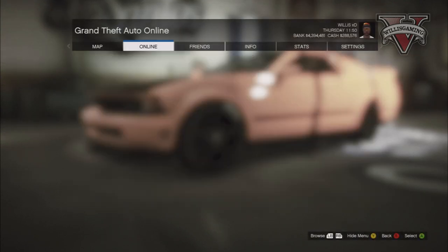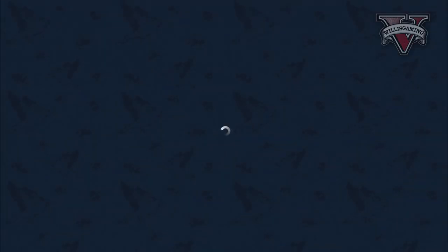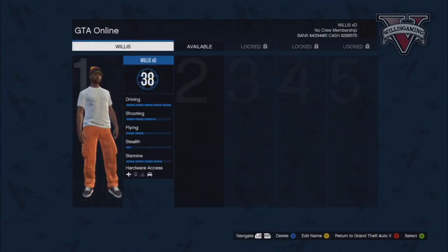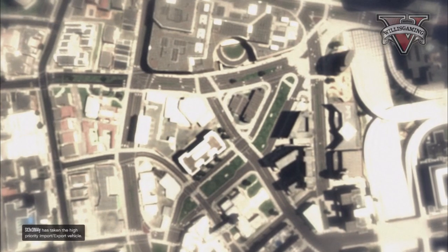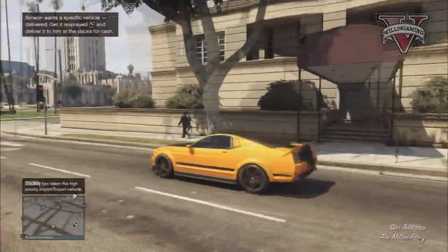Go to online and swap character. Make sure you do this really quickly otherwise it might not work. When it's loading up, make sure you choose the same character you did the glitch with — don't choose anyone else otherwise it won't work. As you can see I'm choosing my level 38 character. It should then spawn you back down on the ground next to Los Santos Customs again.